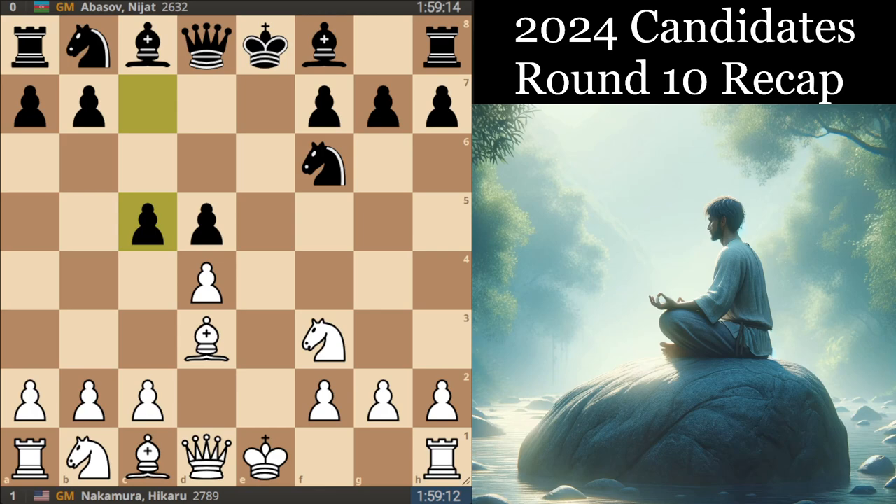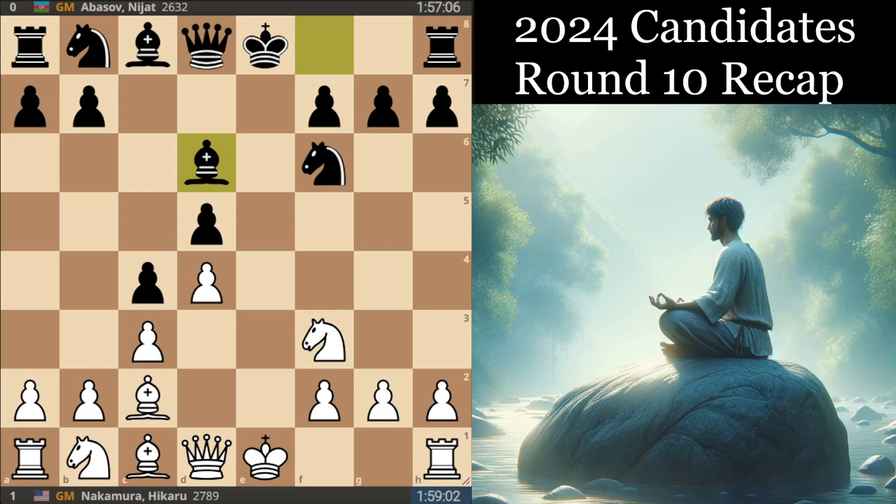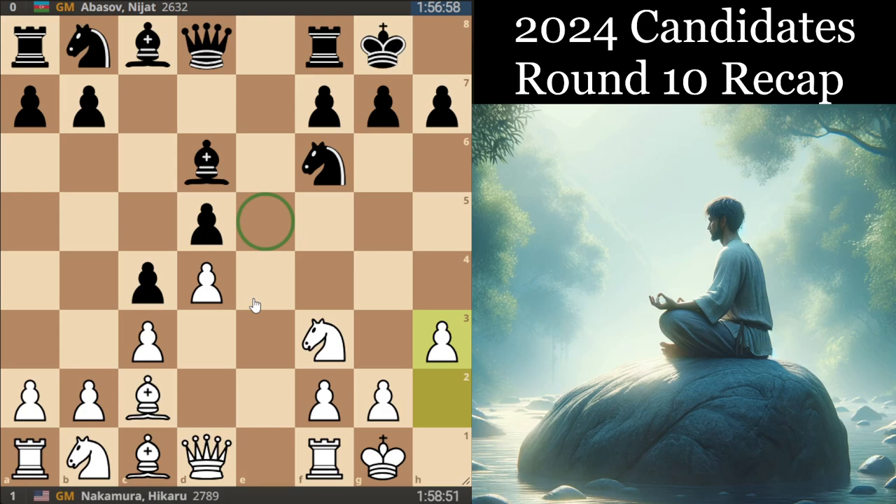Nakamura decides to keep a bit more tension, a bit more play in the position, and played the move c3 — quite a logical move, playing the style of an Alапин Sicilian, able to keep that bishop on this long diagonal. We had Be6, castles, castles, and it's not much for White here, but you can try to at least work with the g5, e5 square and make the point that there's less pressure on the center than usual.